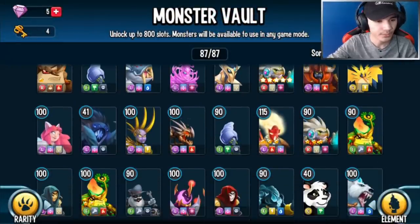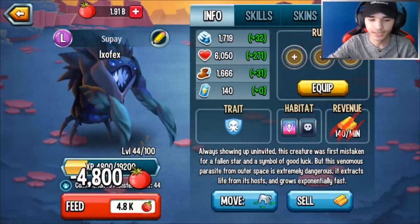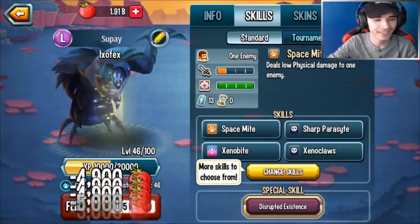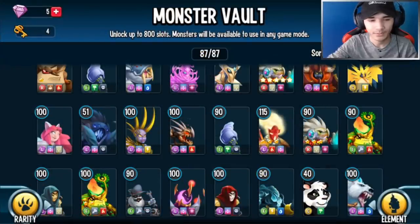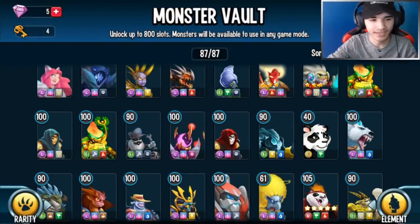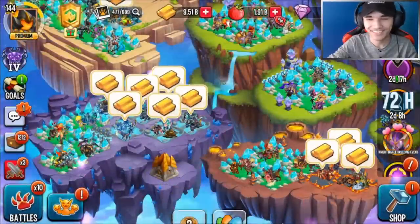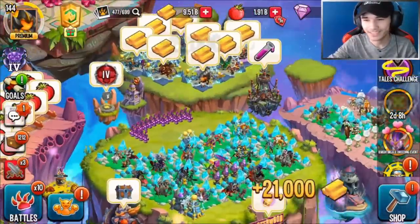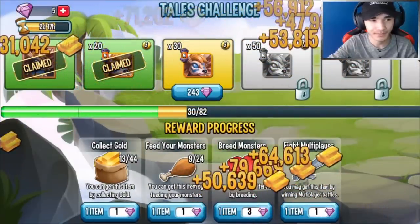I'm gonna do some feeding so I could get that item as well. Oh, there we go — we got a monster to feed. It doesn't get it to level 50, but if I go back and tap one more time — it actually gave me the item.